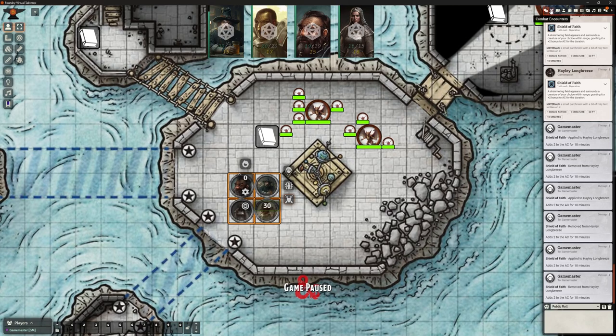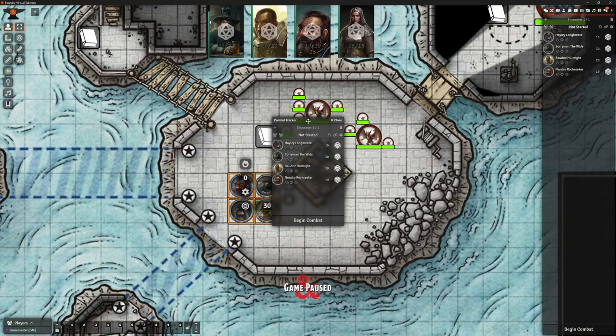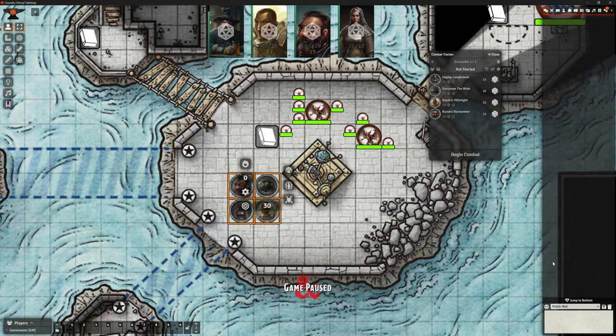Look what happens at the top of the screen! Straight away this is going into our combat and it's bringing up our tokens. If I go to the classic version on the side here, it's basically replicating the functions of that. I just pulled that out so it's a bit easier to see. When we looked at combat before, I suggested what I would do is have the combat tracker popped out.